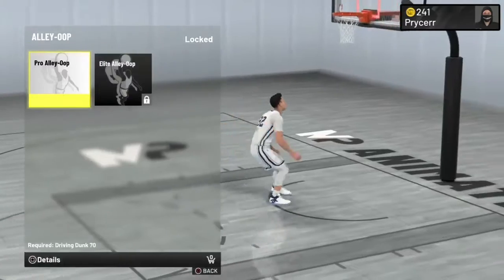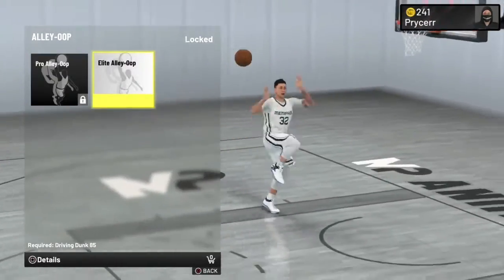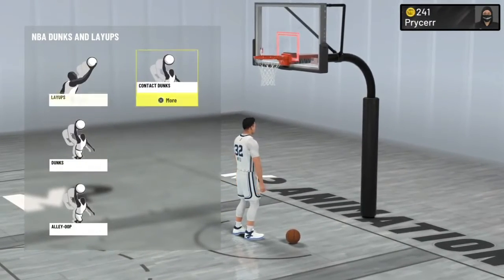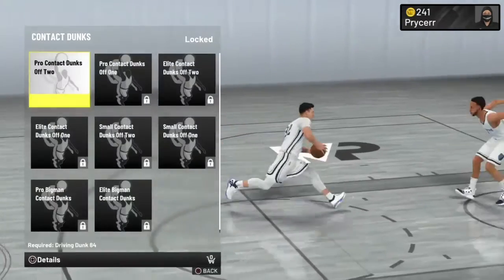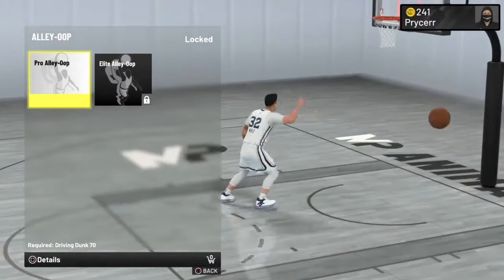You also need the alley-oops. If you have a driving dunk over 70 or 85, get one - I recommend it. That's how you get contact dunks and how you're able to catch lobs. When you make your build, this also equates to park - I promise you it does.